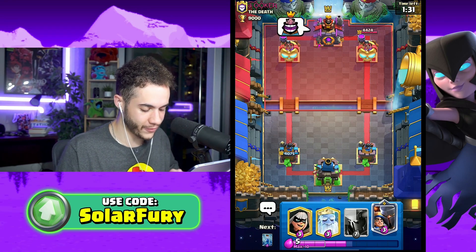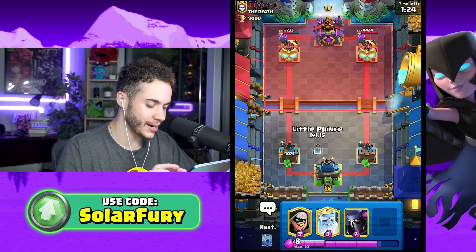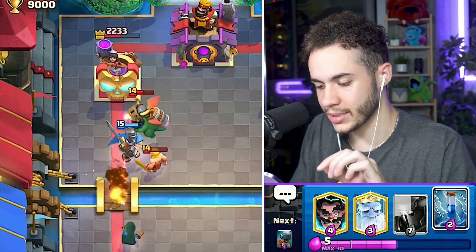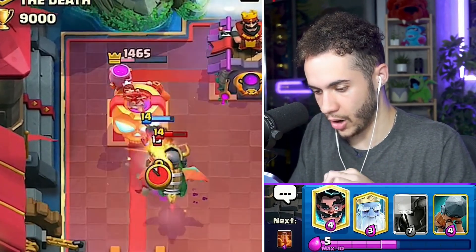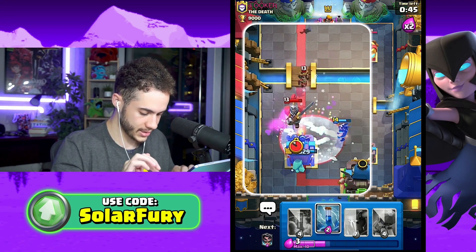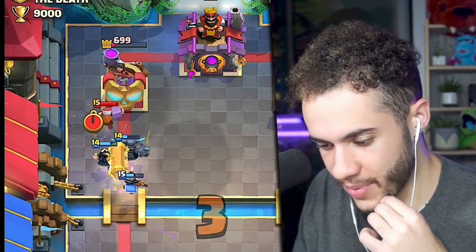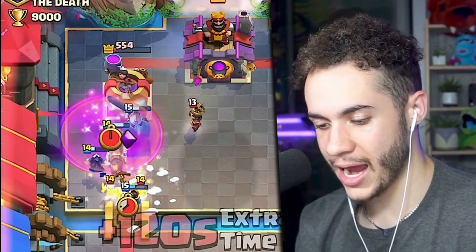New card hype - first new card that isn't an evolution in like a year. Monk and Phoenix are the last two we got, so Little Prince is hype. We need more new cards in Clash Royale. Evolutions don't count as new cards - they're just modifications to existing cards. Bandit, balloon - we gotta take care of that balloon. No balloon hits, let's go! Little Prince ability - bam, guardian comes flying in, takes out that lumberjack, and guardian with the battle ram finishes the tower.